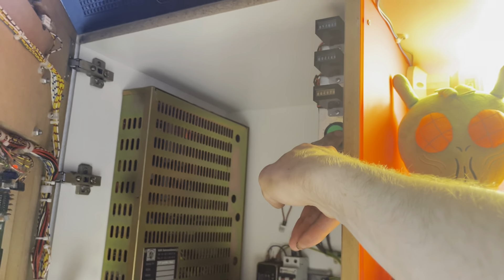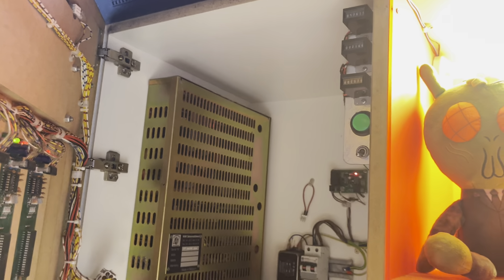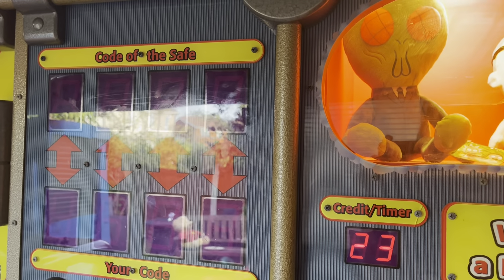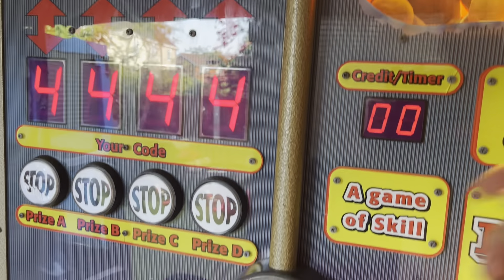So how to get out of setup mode - it's just the same way we got in, just press that button and it'll just go back into service. Press this button again and it goes back to the attract mode.